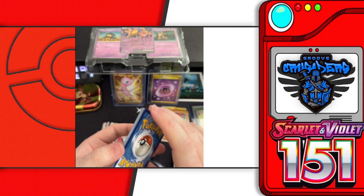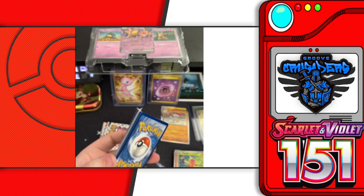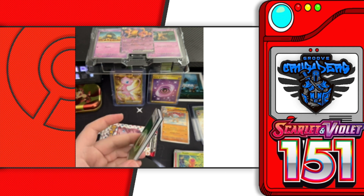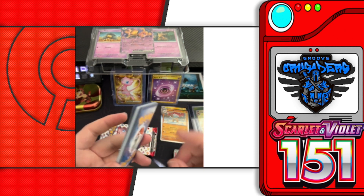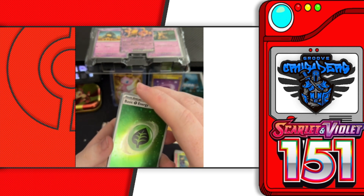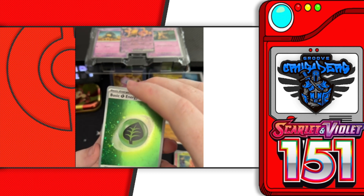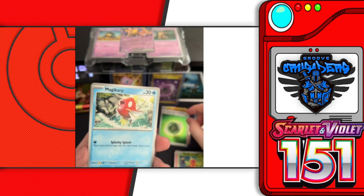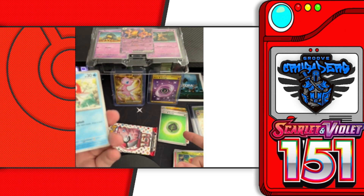Someone asks about the one-card-to-the-front method. So for the Scarlet Violet set, yes — I had to learn this quickly. For Sword and Shield it was three to the front to have the possible major hit in the back. They change it up with every set — the Sun and Moon cards were two to the front. The Japanese ones are even more different. Anyway, we also got a holographic Grass energy — I think we're only missing Steel and Dark for the energy holos, so that's kind of cool.